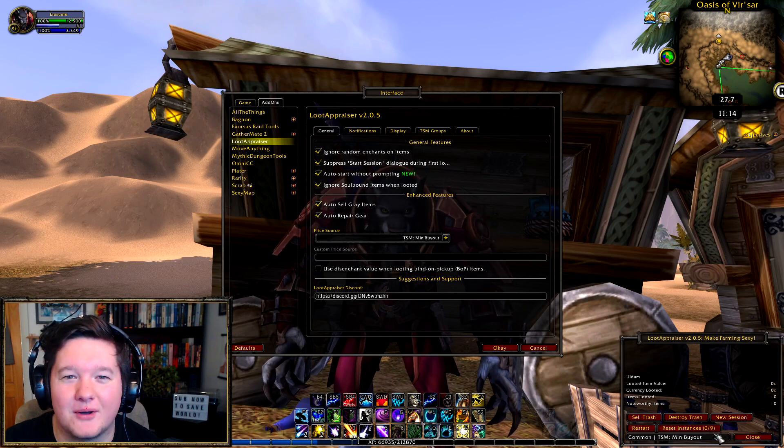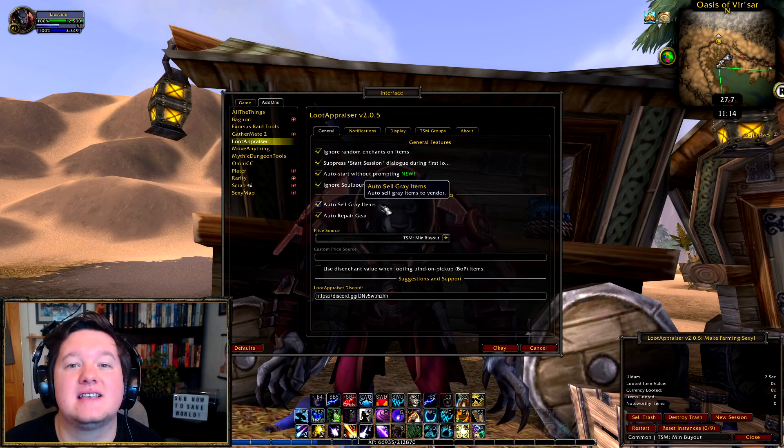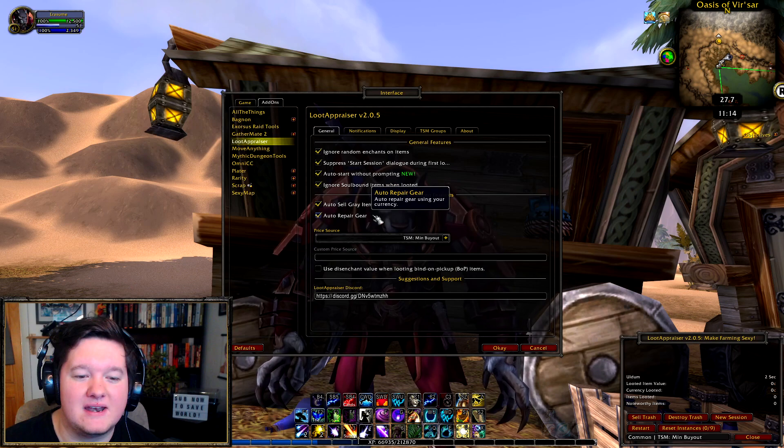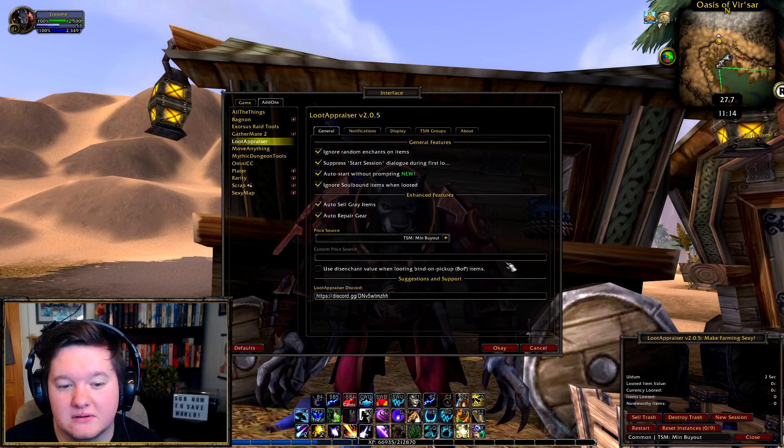Because it makes you too excited when you see it in the box. Auto sell grey items obviously makes sense and is useful, especially when you're doing transmog farming — you don't want to spend ages sorting through items you need to sell. Auto repair gear is very useful if you want to do it like that.